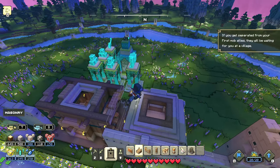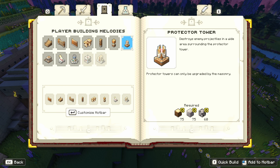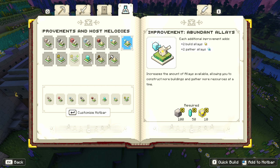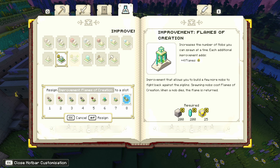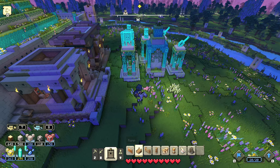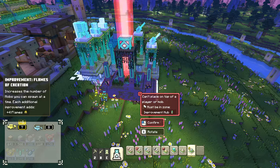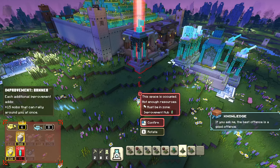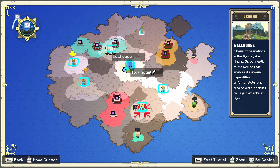Alright, where's my prismarine structures? Here they are. What did I want? I wanted... Flames of Creation — that one allows us to be able to build more mobs, actually have a bigger army. And then this one will be really useful because it will allow us to call more army to ourselves as well, because there is a limited number of mobs you can have surrounding you at any one point. So hopefully we can just fit that in there — brilliant.